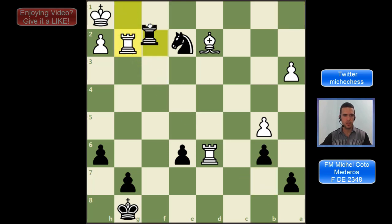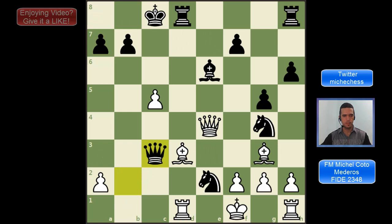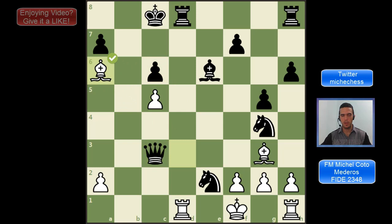Bxg2 one more time is a check, and Rxg1. Why to move here? This is a typical mating pattern we just saw in the first puzzle in this video — the idea of Bowden's mate. We can just play Qc6, and after the pawn takes, Be6 with checkmate, with the two bishops.